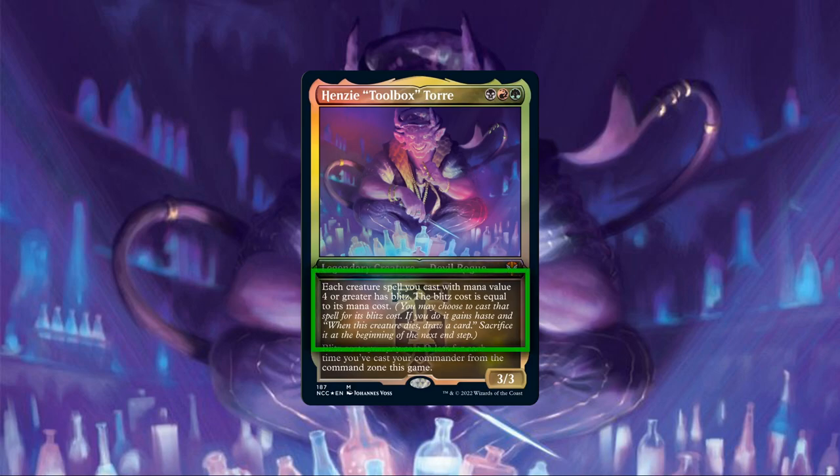Looking deeper into his first ability, it effectively takes all our high CMC creatures and turns them into sorcery speed cantrips with bodies attached. Because blitz grants haste, we're guaranteed the creature will be able to swing in at least once before it sacks itself at the end of the turn, making it quite useful to speed up slow and vulnerable creatures with powerful attack and damage based effects. And thanks to the creature sacking itself at end of turn, any creatures with death triggers can easily be enabled without the need for sac outlets, making them much more reliable. With the added bonus of drawing us a card no matter how they die, they'll either replace themselves or can be used alongside other sac effects to generate even more value.